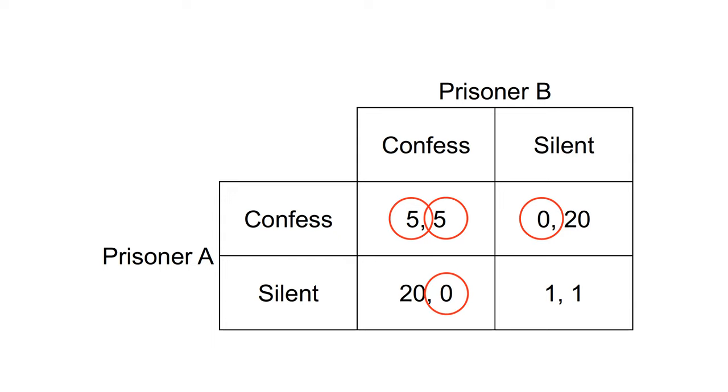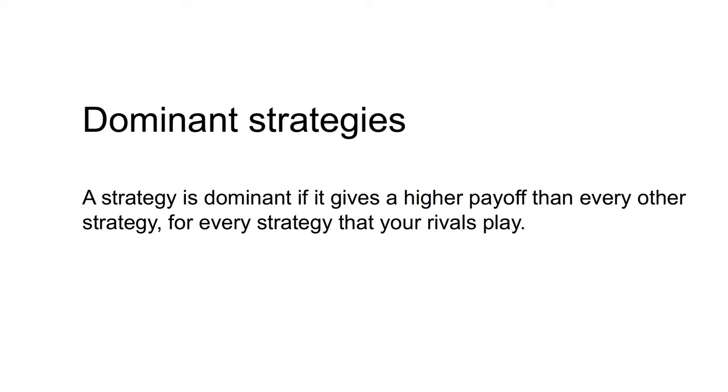Indicating this set of preferred actions in response to that of the other player gives us this completed matrix. Before examining that matrix further, I will now introduce the concept of the dominant strategy. A strategy is dominant if it gives a higher payoff than every other strategy for every strategy that your rivals play. A strategy is strictly dominant if it gives a strictly higher payoff than every other strategy for every strategy that your rivals play. If you have a strictly dominant strategy, you should play it for sure. In a dominant strategy equilibrium, all players choose a dominant strategy.